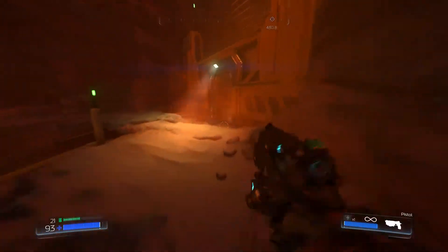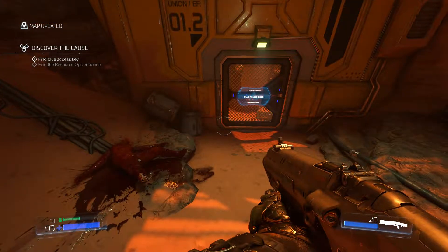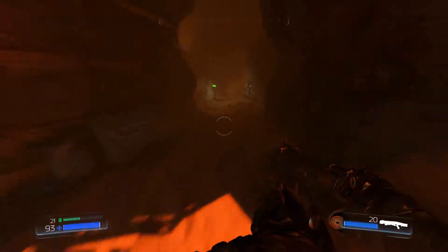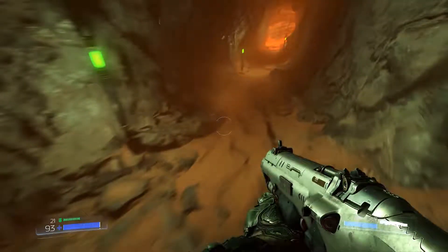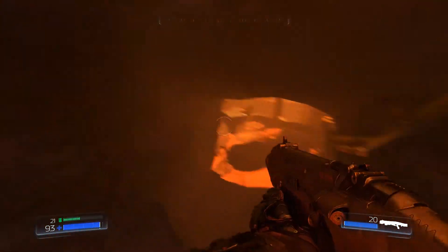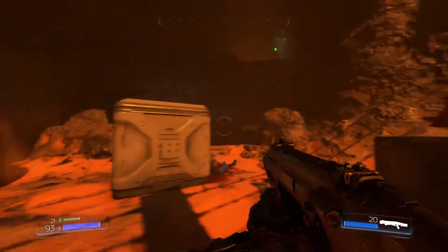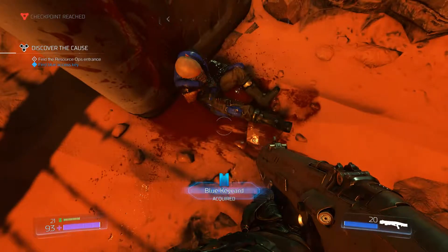Dead bodies. I need to find the blue access key — oh, they're bringing the access keys back! Let's go down this way. That's blue — is that the blue access key? Dead bodies always lead to the right direction. Oh it's a key card! Thanks, blue key card guy — you were surprisingly also wearing a blue vest, so that was helpful.